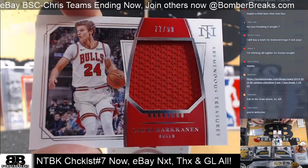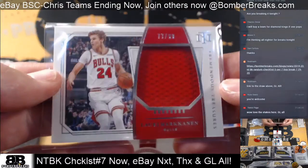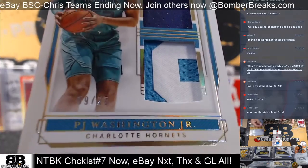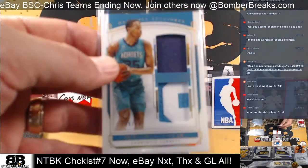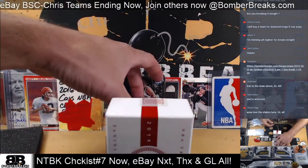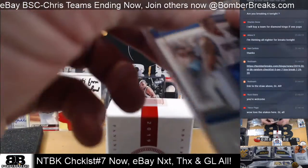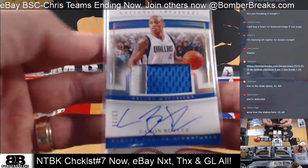Lauri Markkanen, $77.99 for the Bulls owner. Charlotte's PJ Washington Jr. Prime, 9 of 25, dual window autograph — PJ Washington. Nice card here, going to the owner of Karan Butler. 12 of 25, prime patch on that card. Boom, nice hit — 12 of 25.